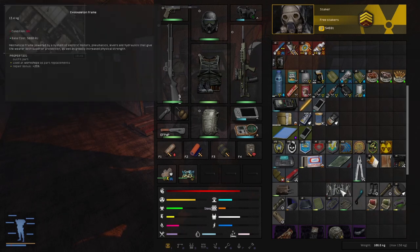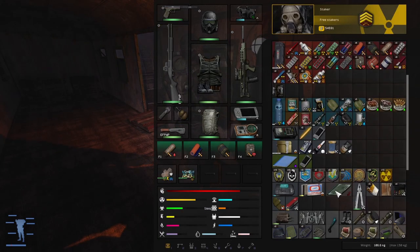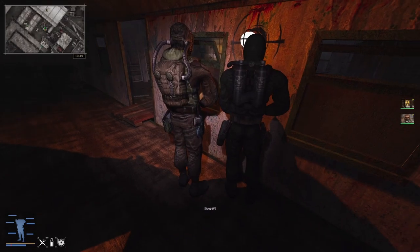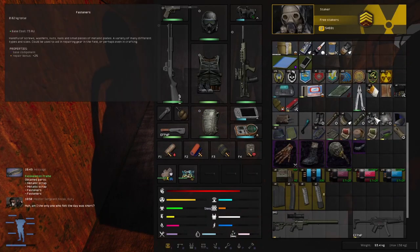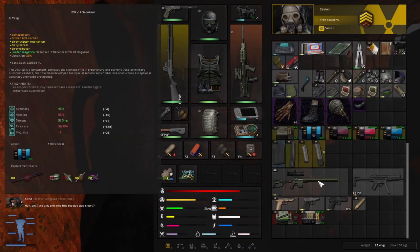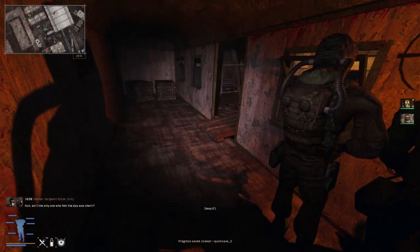Its condition is really bad which implies I won't be able to sell it. I might save and then disassemble it to see what I get - probably nothing useful, scrap metal maybe, metallic scrap and fasteners. I'm going to keep the Saboteur - it could be good to sell or use. Our emission has passed.